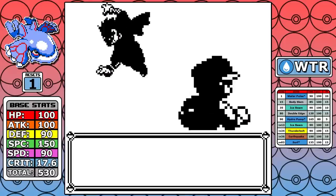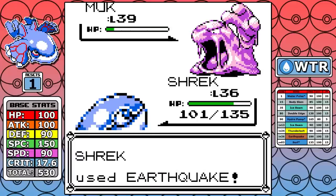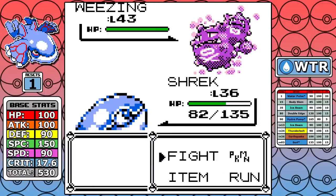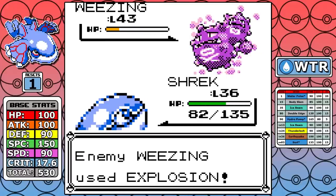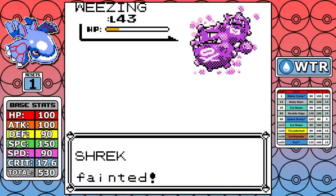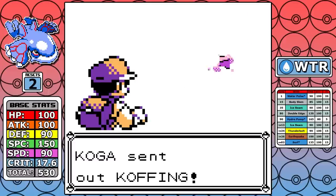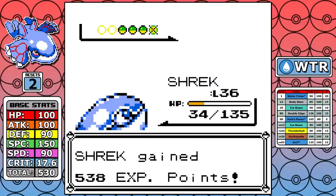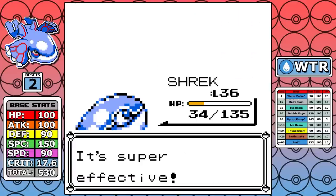Next up is Koga. I make a blunder here — I don't use an Elixir. I thought I had four Earthquakes left but I only have three. What ends up costing me this attempt is at the very end I go for an Earthquake on Weezing, it's able to survive, and it uses Explosion. If you didn't know, Explosion instantly lowers your Defense by two stages — it essentially does double the damage it says, and it already does a crazy amount. That's the second reset. On the second attempt the first Koffing does Self-Destruct, but I crit on Weezing so it gets no chance to use Explosion, and I make it through.